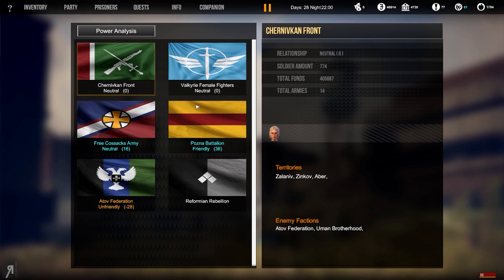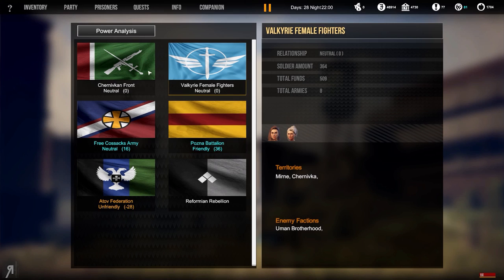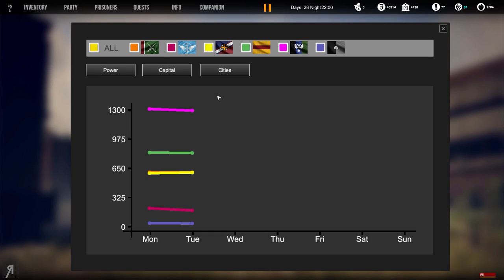The Chenivkan Front only has one hero and three territories. The FCA with their grenadiers would be pretty harsh to deal with. The Atov Federation has absolutely huge amounts of territory and is at war with a whole bunch of factions - basically enemies with most people here. There's even a power analysis screen which is really cool, showing what's going on with all the factions.